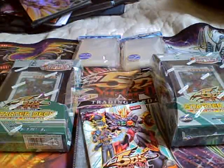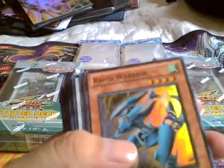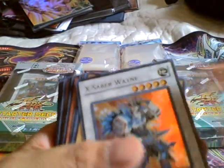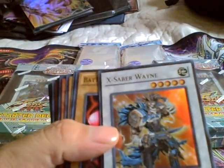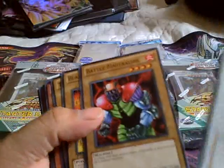I got a good card — I usually get them. Of course, Junk Destroyer. Rapid Warrior. Synchron Explorer. X Saber Wayne — anybody that says this sucks, you'll be able to use this especially in Amazon decks and basically the original Synchron Deck.